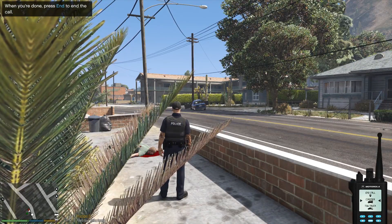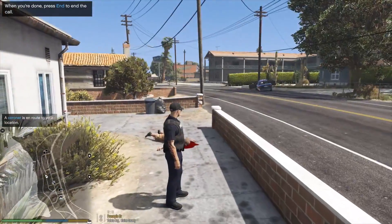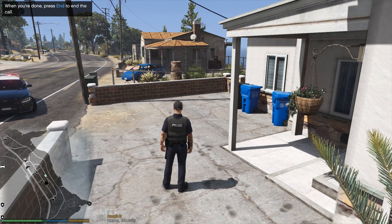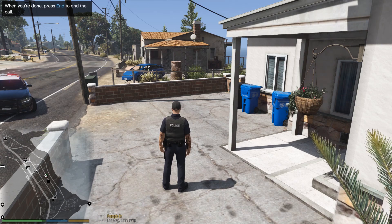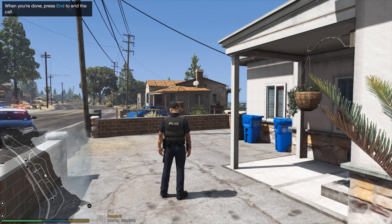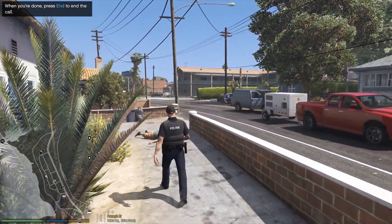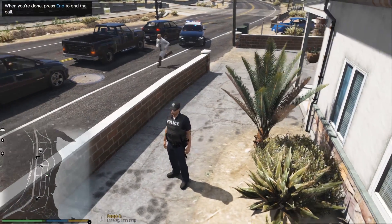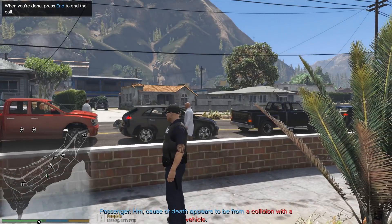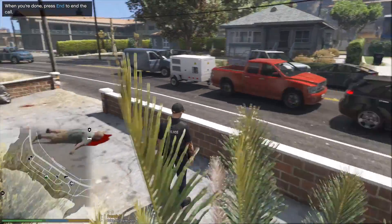I believe the victim got away and was able to survive. Unfortunately we had to shoot down the suspect, and a dog was hit by a truck as they were passing. Let's call coroner out. I wonder if they'll treat dogs — that would be interesting. They're actually going for the dog. Dog has been picked up — collision with a vehicle. I did not think they picked up dogs like that. They're photographing the suspect now.